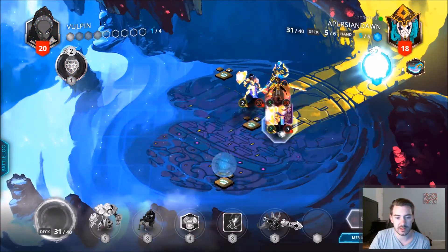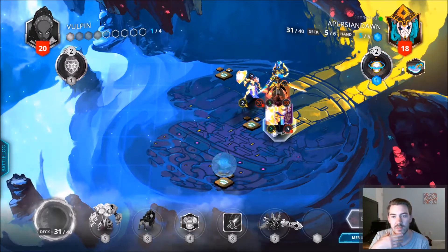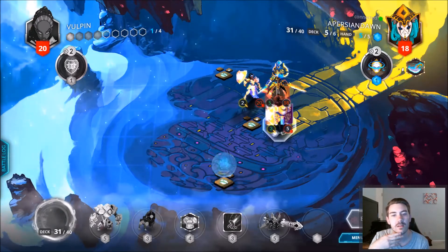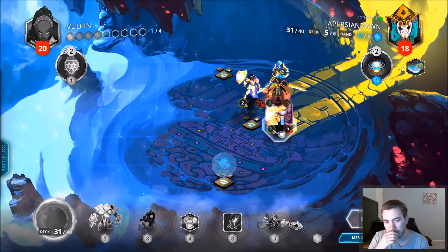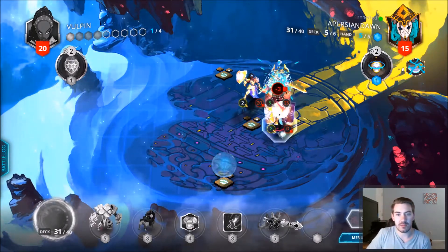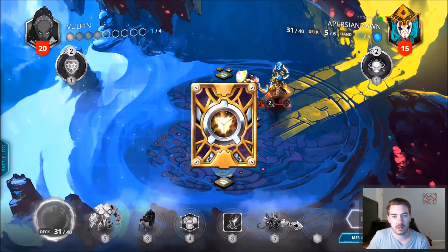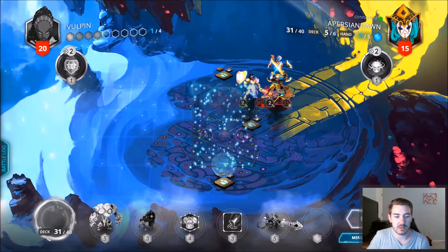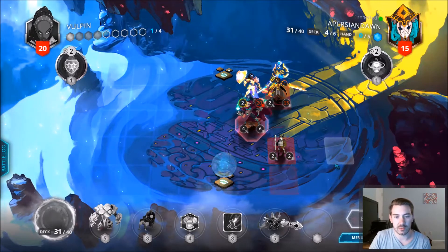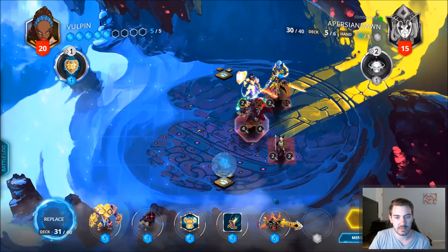Hard play — that could be good for us next turn. This isn't really necessary so she has five mana to deal with. Alright, attacking — so we break the artifact, that's good. Replacing with Inquisitor Cron — ranged for him of course. On five, let's see.